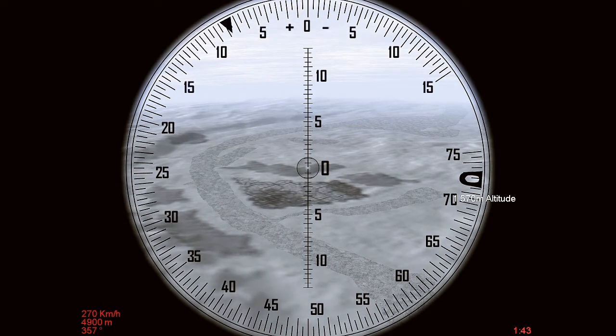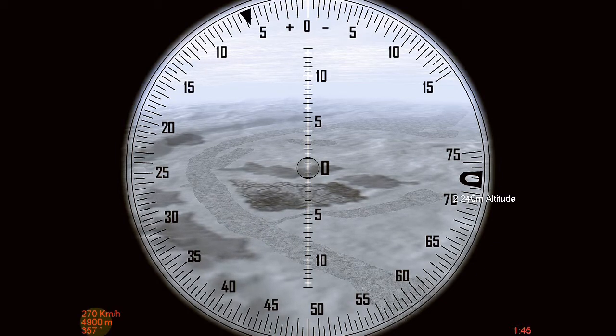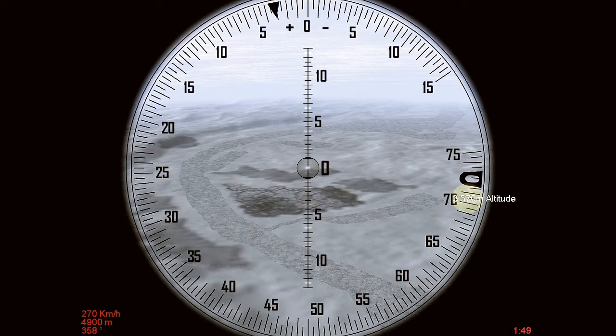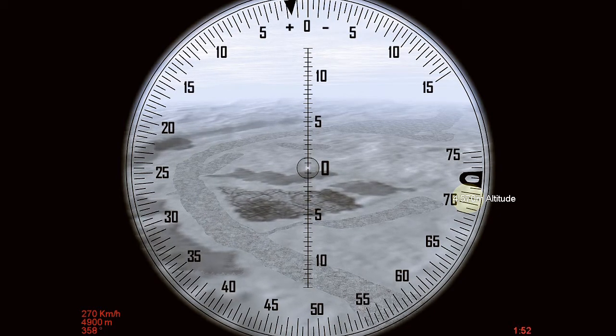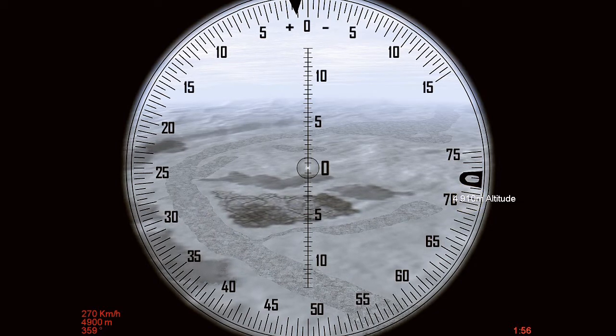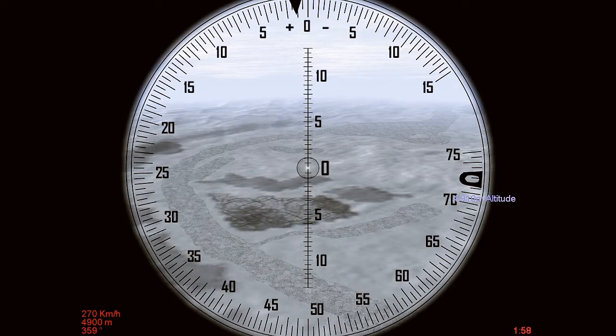Turn up your altitude setting to what is shown. I'm going to set it at 4910 because I know the actual altitude is 4908, not what is shown as 4900. I'll tell you how I know that in a second.